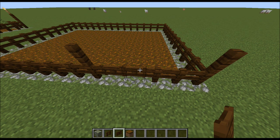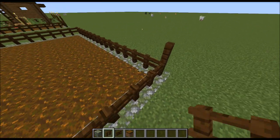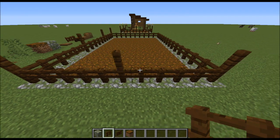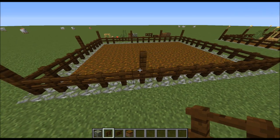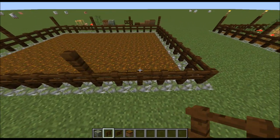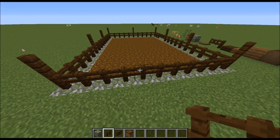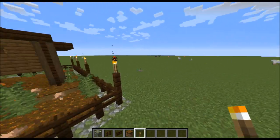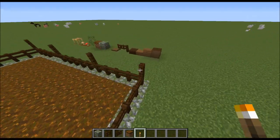As you can see, that's when I corrected my mistake. We'll go around and continue building up our fence posts — there needs to be a gap of four between each fence post. Then we're going to grab our torches and place torches on each one of the fence posts that we built up.